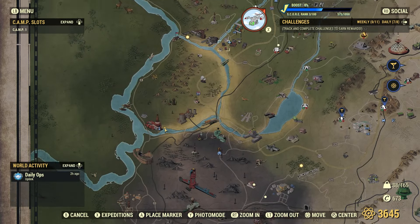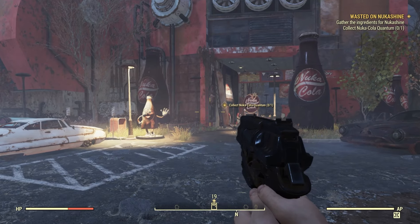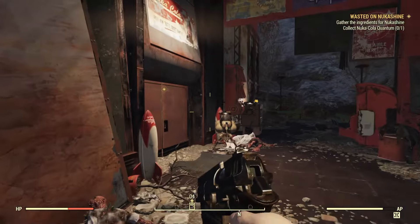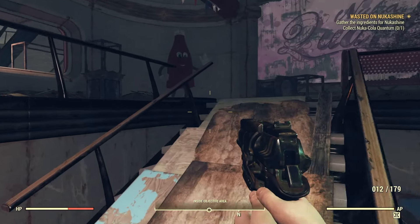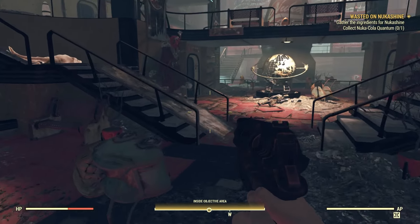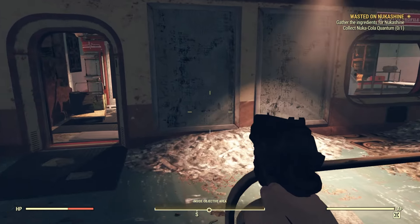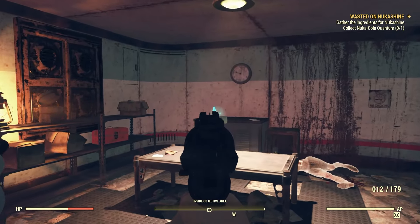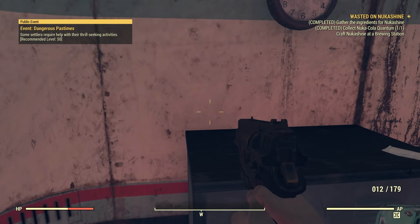The last ingredient you need is a Nuka-Cola Quantum. If you already have one from exploring, you can skip this step. Otherwise, head south of Vault 76 to the Kanawha Nuka-Cola Plant. Get inside, follow my character up the stairs into a room, and you'll see a Nuka-Cola Quantum sitting on top of a table — just pick it up.